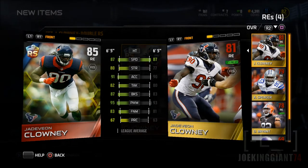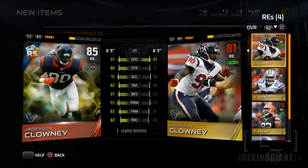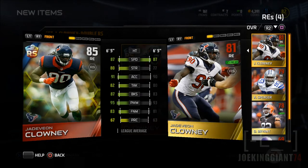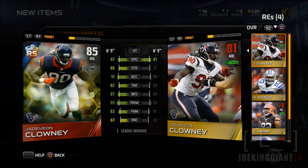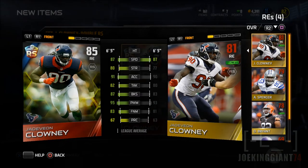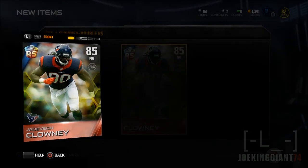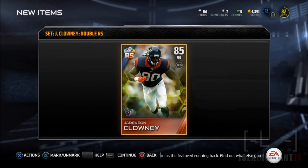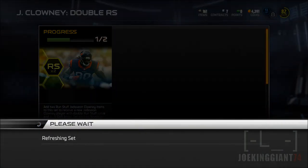Look at these stats — that's two beasts right there. It should be illegal to be that much of a beast. This guy is seriously underrated — how can he have that many stats and only be 85 overall? It's probably the awareness holding him back. Look at those power moves, finesse moves, and especially the acceleration — it's really high. This guy is going to be a beast.